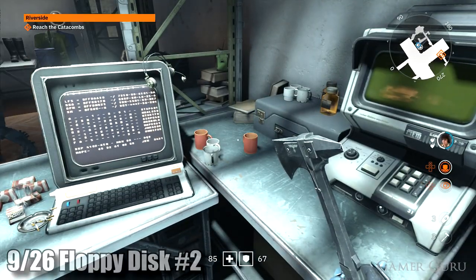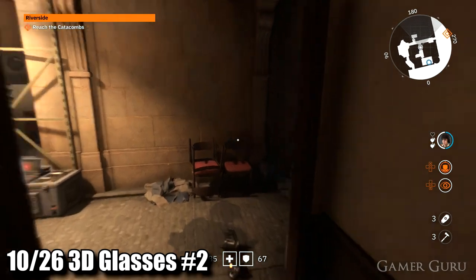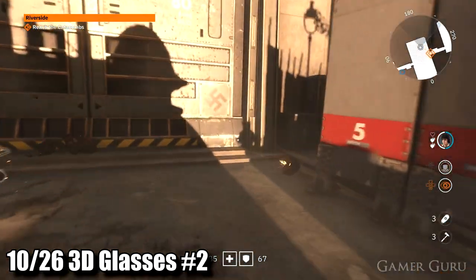Now we want to exit out of this room, but before heading through the co-op door to get through to the next objective area, look behind these barricades to the left where we'll find 3D glasses number two.